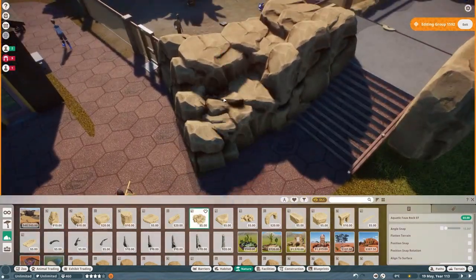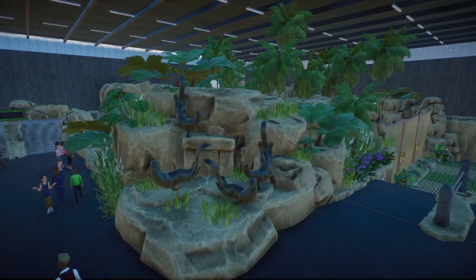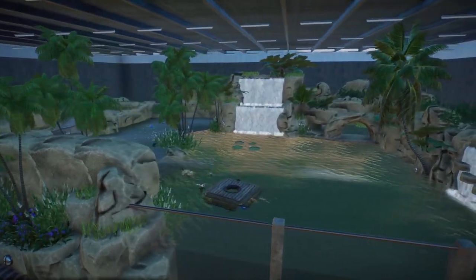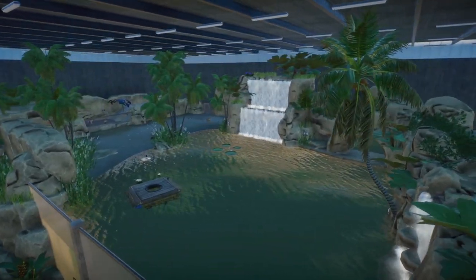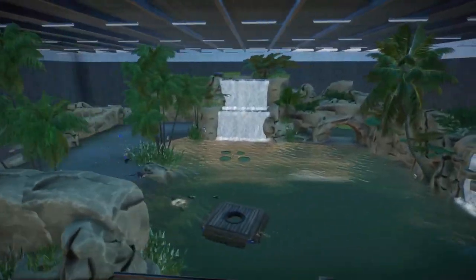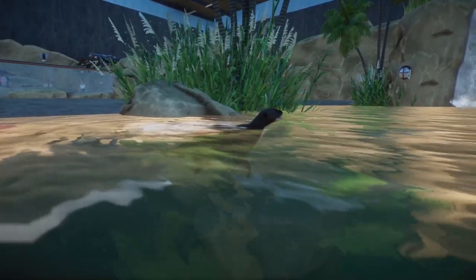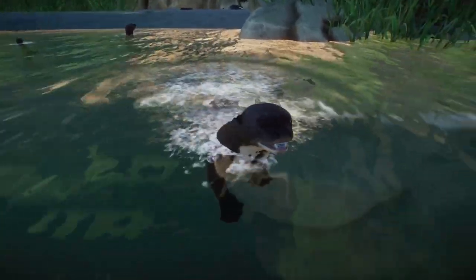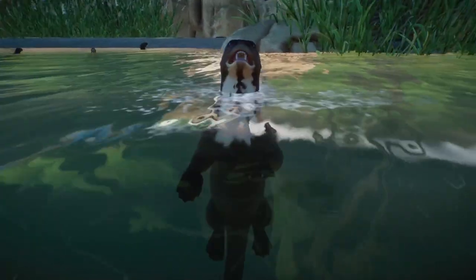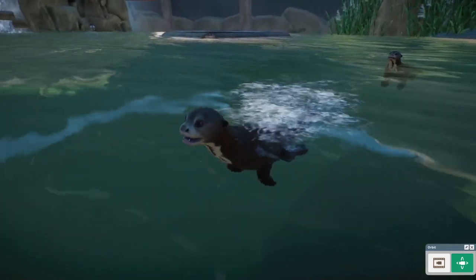That pretty much does it for the time-lapse, so let's jump into the real-time gameplay. Here we are in our completed giant otter habitat — I went ahead and finished the building so it's completely indoors now. I think the habitat turned out really, really good — I'm super happy with it. We also used the new waterfall pieces here. Just look at these guys swimming around — they look so happy.